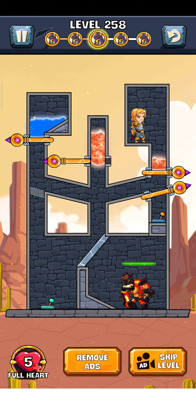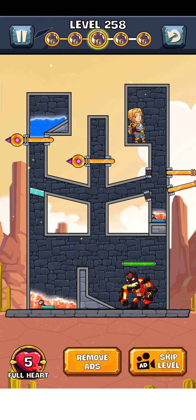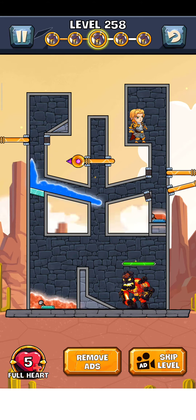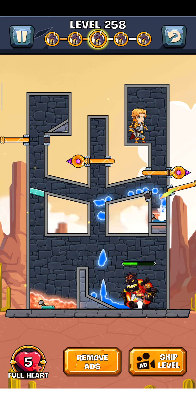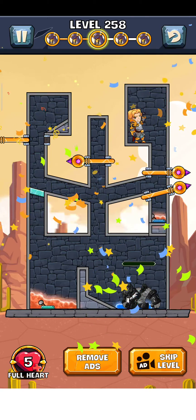So first we just swipe this one here, and then swipe it and the door is on. Now just leave this water and we destroy this iron man — yes, it's working. And there you go, level is complete, so just step on here about the next level.